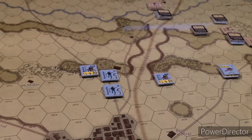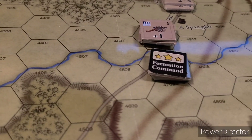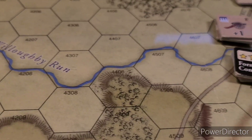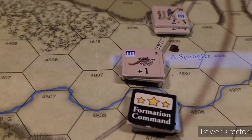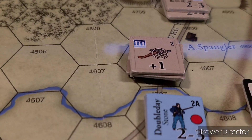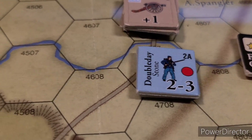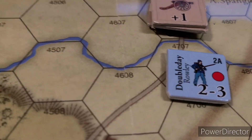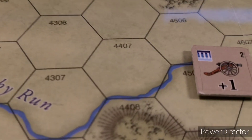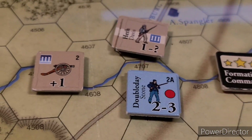We gotta be a little quiet because people are getting ready to hit the hay. Our first battle along Willow Bee Run — that's what they used to call creeks back in the day. We've got Stone Brigade and Raleigh going against — and we forgot all about digging — artillery for Heath and Davis. So let's count up the attack factors.